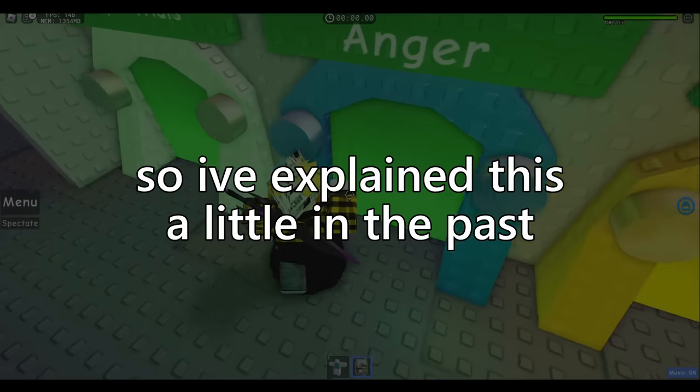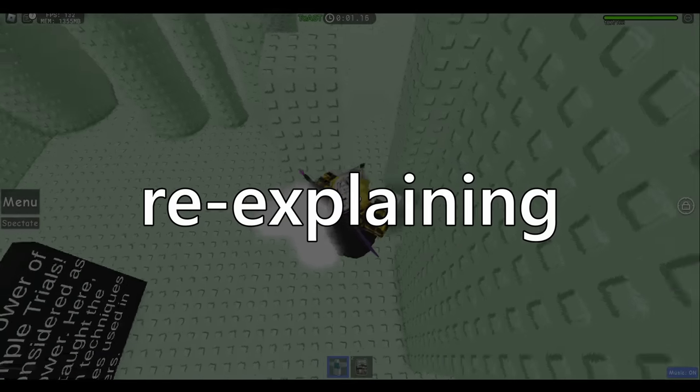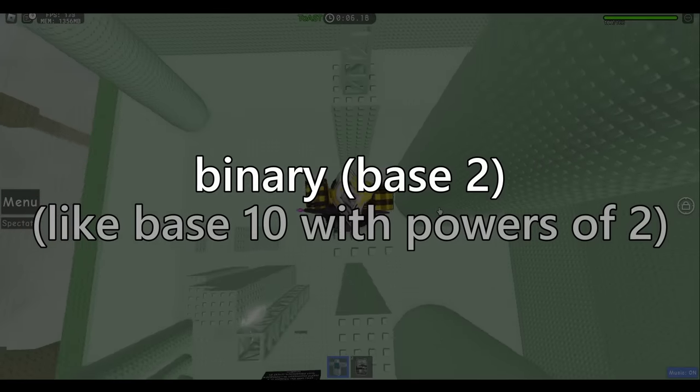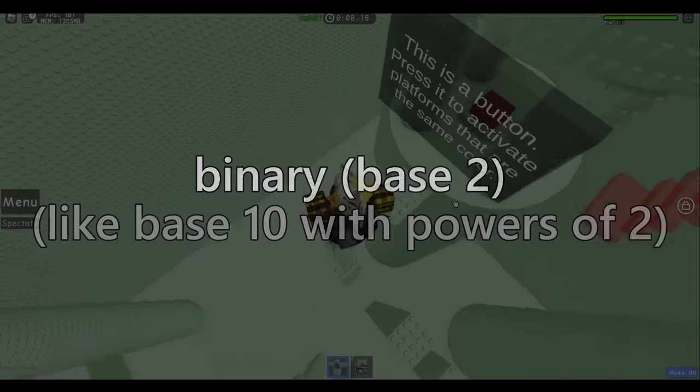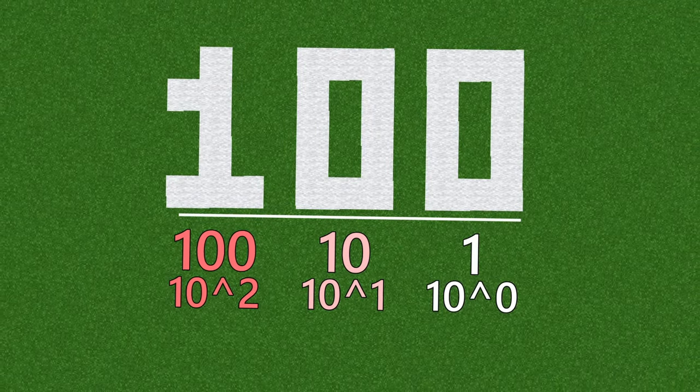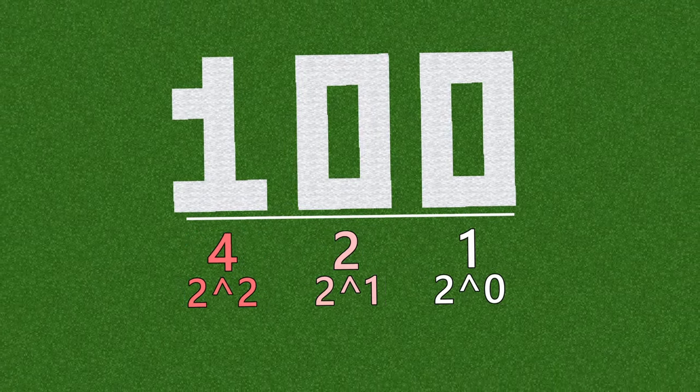I've explained this a little in the past, but I think it's always worth re-explaining. Numbers use binary, or base 2, to store what they are — it's simply a different base to represent numbers, just like base 10, but for powers of 2 instead. So instead of each digit representing a power of 10, it represents a power of 2. This means 100 in binary is 4, because 4 is the second power of 2, rather than the second power of 10.